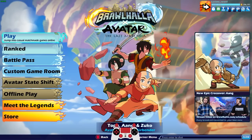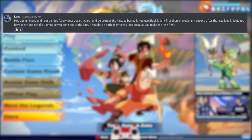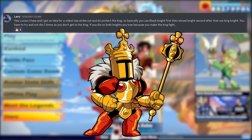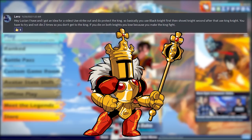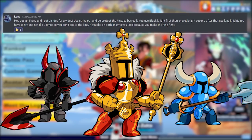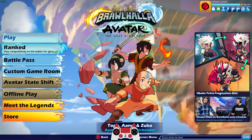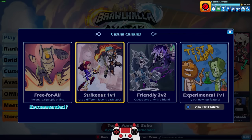Today's video idea is brought to us by somebody in my Discord server, Lenz, who said: 'Hey Lucian, I have an idea for a video. Use Strikeout and do Protect the King. Basically, you use Black Knight first, then Shovel Knight second. After that, use King Knight. You have to try and not die two times so that you don't get to the king. If you die on both knights, you lose because you make the king fight.' I thought this video idea was pretty cool, so we're going to do it.